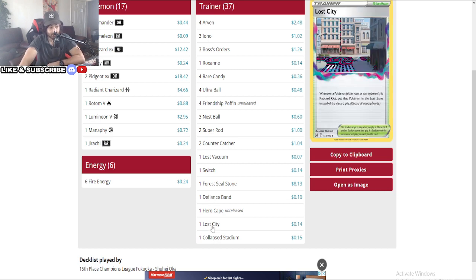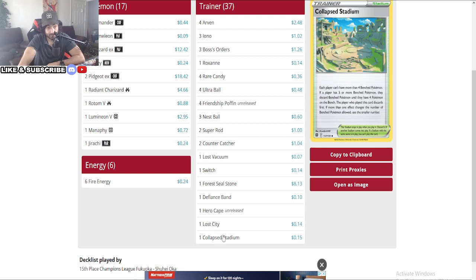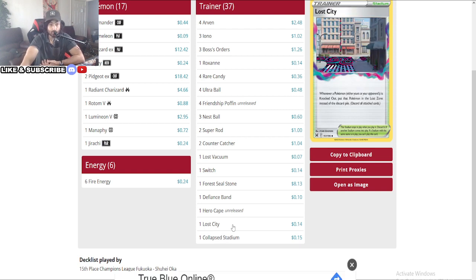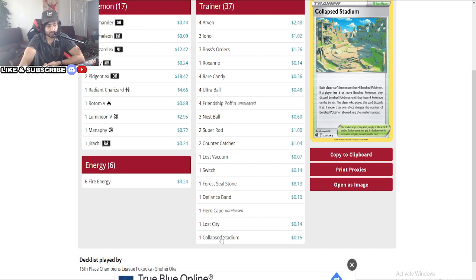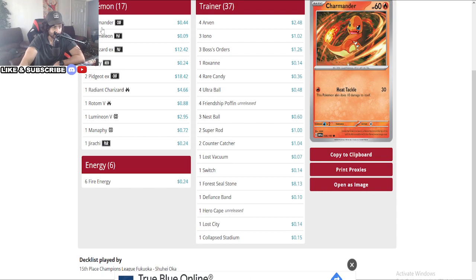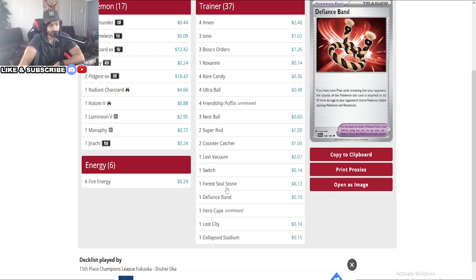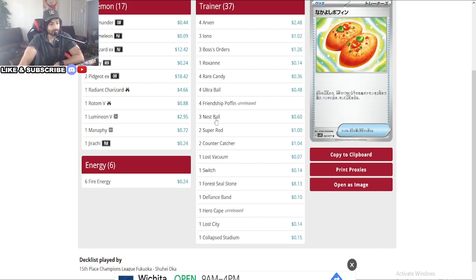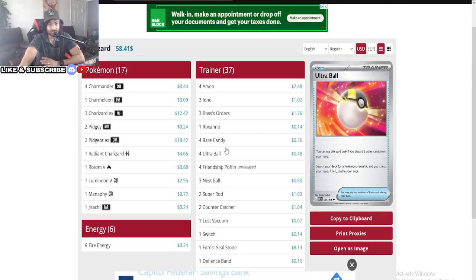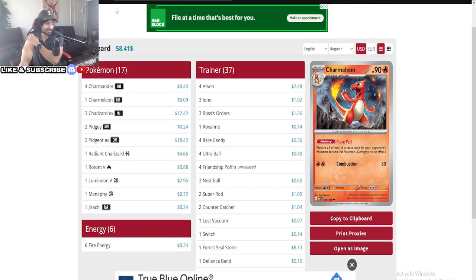It's a really good deck — you're still keeping that Switch for the Radiant Charizard, still keeping your lineup of Pokemon, just adding some Poffins and Nest Balls. Besides that, the deck is pretty consistent. Reduced the number of Lost Vacuums and stadiums since there's no more Path to the Peak — you just really want to focus on the Collapsed Stadium. There's potential for an Artstudio here too, but he's not running it. Still performing at a really high level — really happy to see that.